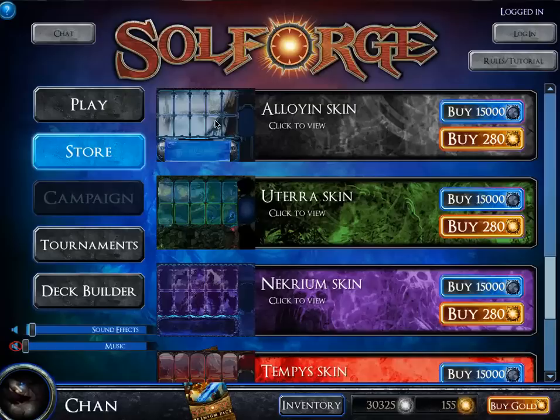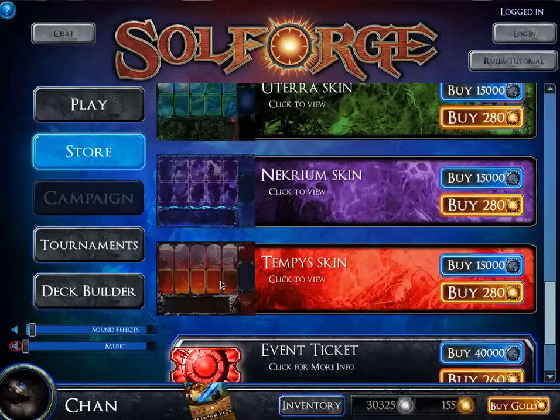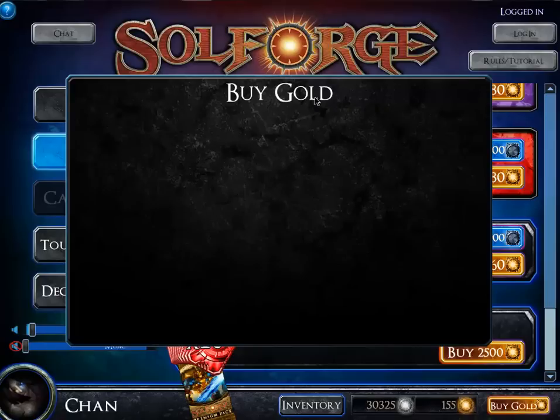Next you have skins, kind of like your play mats. You can buy them with silver or gold — pretty affordable. Then there are event tickets which cost a lot of silver. Let's look at the gold pricing — five bucks gets you 1,300 gold. It works out to basically five tickets for $5, so one ticket for a dollar — similar to Magic the Gathering Online.